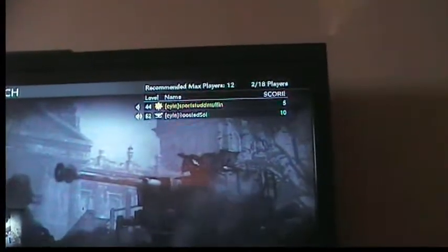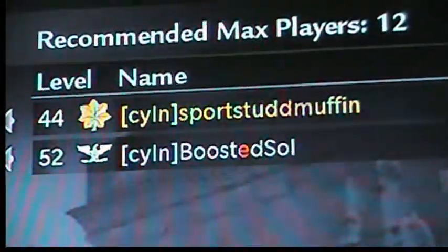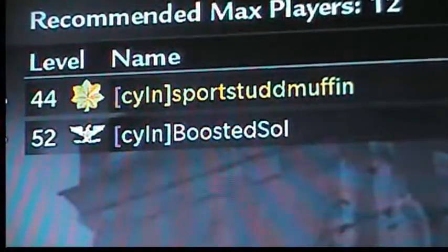The next one is C-Y-L-N. It's pretty dumb but it's better than nothing. All it does is make a red thing go through your name and clan tag.